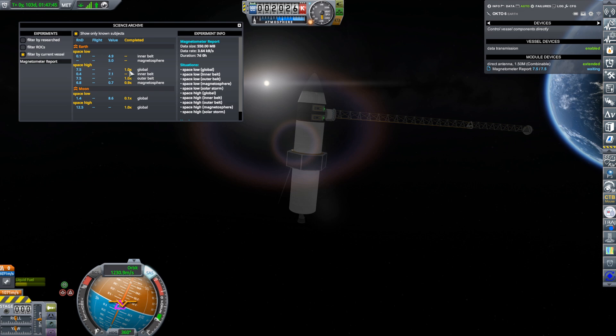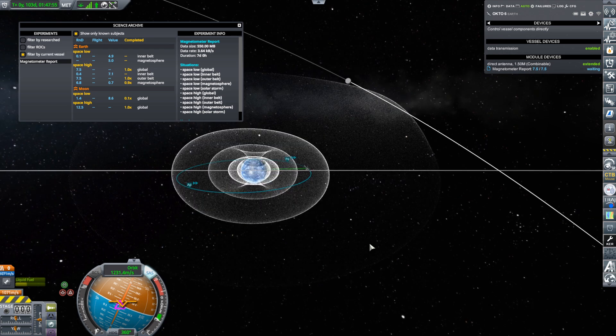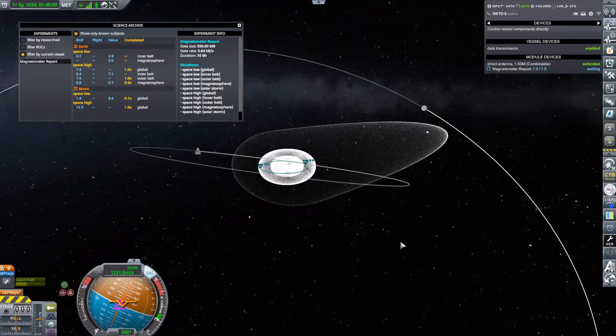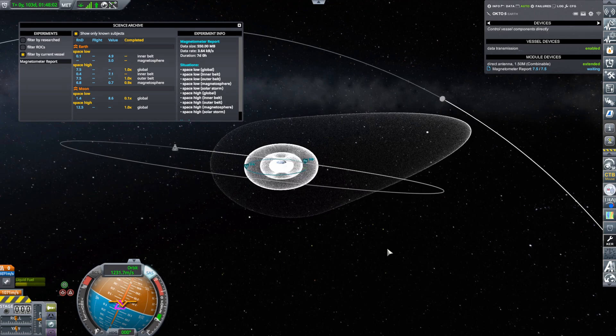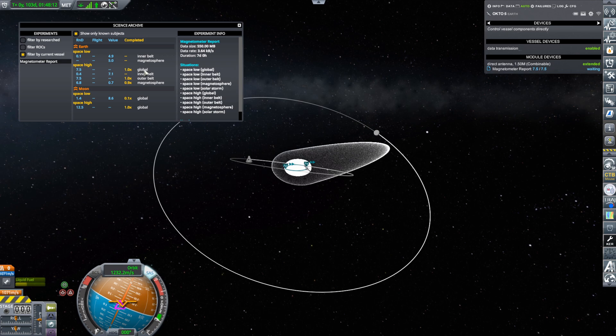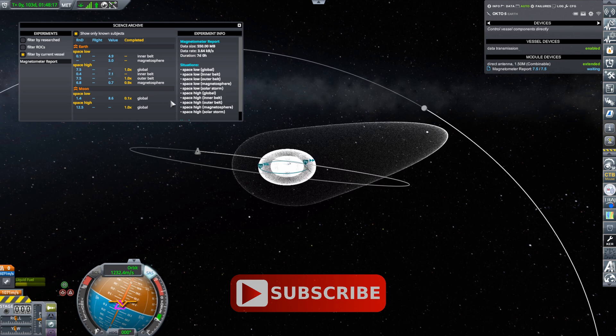We've also collected the global science and 90% of what's in the magnetosphere. Now in case people are new to Kerbalism, one of the many things it does is put a magnetic field and hence magnetic belt or radiation belts around the Earth. In the stock game it would be around Kerbin, so we have an inner belt and outer belt, and this is the magnetosphere, and then outside that's where you get the global one from.